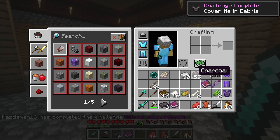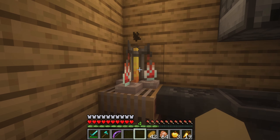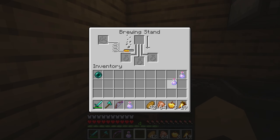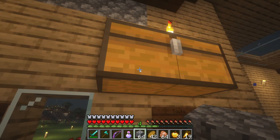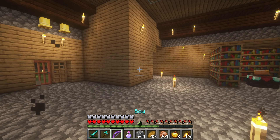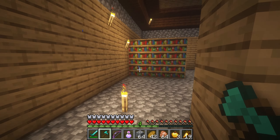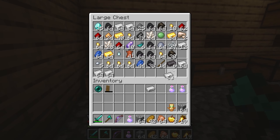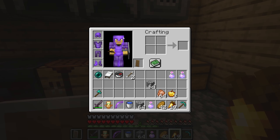Cover me in debris — it sounds like a death wish. And here we are — the last batch of my puzzle potions of slow falling. Now I can't get knocked off the tower. Well, I can — I just won't die on impact. Do I have a shield? I don't have a shield. You know what, hold on — we're bringing him out of retirement. It was the reason we survived the Nether; hopefully it'll have that same luck in the End.